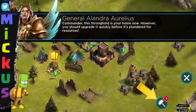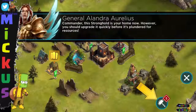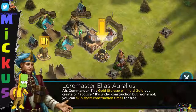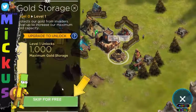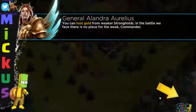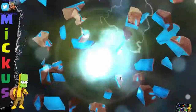Commander, this is your stronghold now. However, you should upgrade it quickly before it gets plundered for resources. We're gonna go to the builder's hammer and the production, and we're gonna build a gold storage first up. Let's just place it there. This gold storage will hold gold that you create and require — let's just go and skip it, because it's for free. It can hold 2,000 gold. Let's click on the map, then go to multiplayer — we need to earn some gold, so let's go and attack.